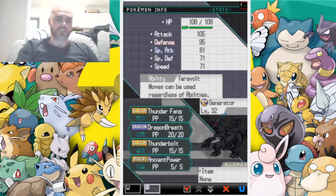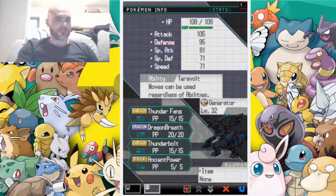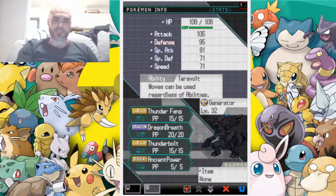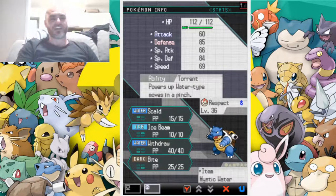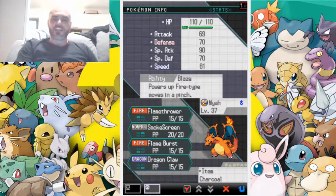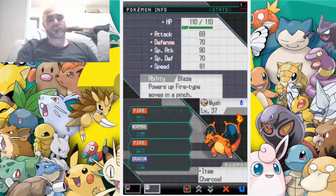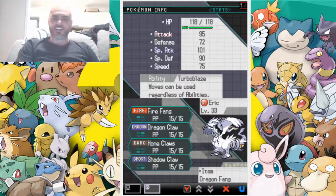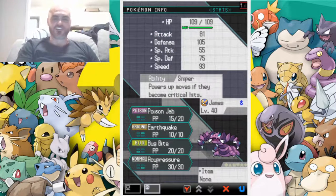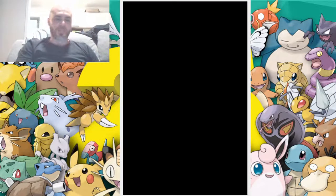So we have Generator — boom, Thunder Fang, Dragon Breath. He is meant to be physically offensive, attacking opponents using his physical offense. We've got our number one boy Respect, we've got the flaming dragon, our fire type Maya, we've got the Destroyer, we've got Eric and King James. All right, we're ready to go!